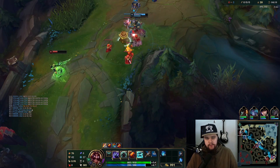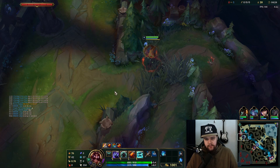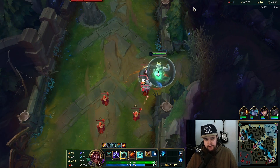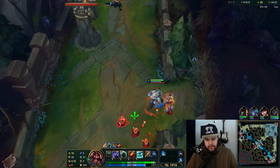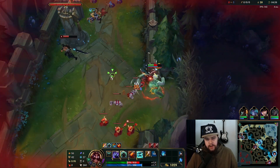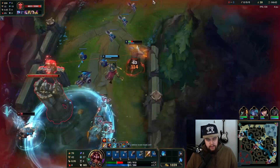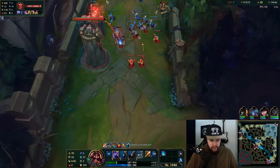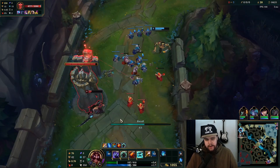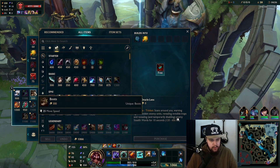We saw Wukong bot lane very recently so all he has to do is shove here. I'm going to have to hold the wave in a second — this guy needs to hurry up and push. That's really bad actually. Tryndamere does lose out on a big wave, but I was really hoping for a little bit more aggression from GP to make a play happen.